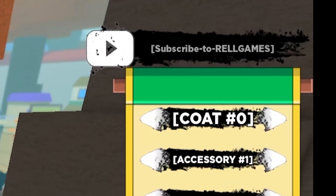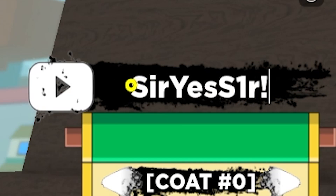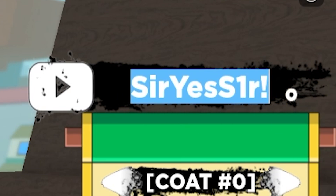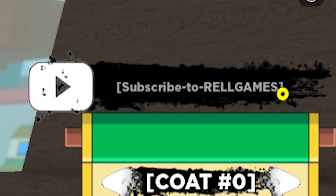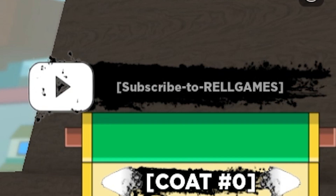After that, we have another code that's still working and that's going to be 'sir!yes!sir!' with an exclamation point like that. Type it exactly like I do right now and you should be able to redeem this code. We just got a few more spins — now we're at 500 spins and we started with 404. So that's almost 100 free spins. That's pretty good.